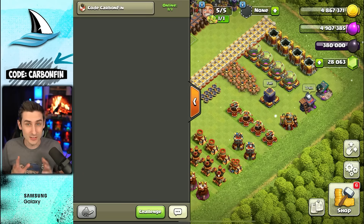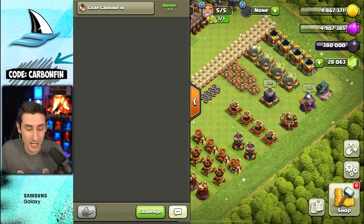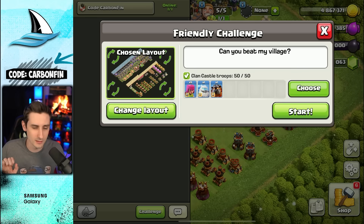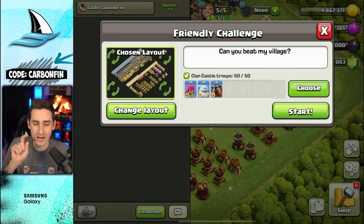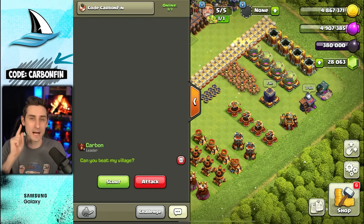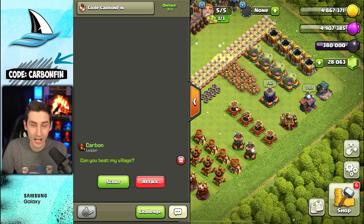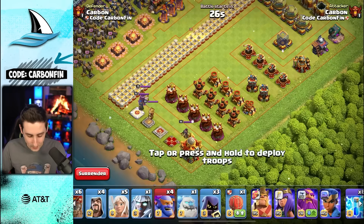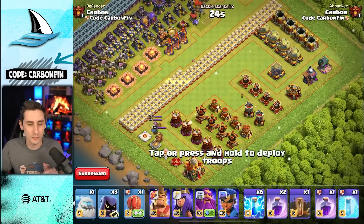One quality-of-life change I really love: when you go into your friendly chat and do a friendly challenge, you can now attack yourself. Don't worry about the spinning circles — that's just the dev build. I can put up a friendly challenge and click attack to hit my own base. This is going to be such a nice quality-of-life feature.